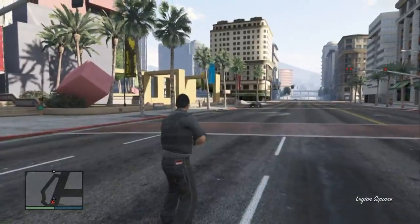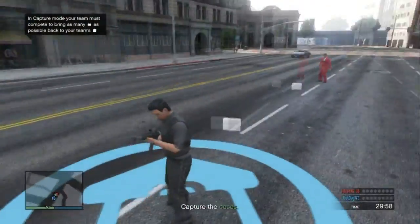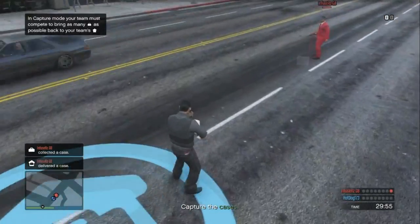You'll see that you need to turn around first, and you'll be in a little circle. All you need to do is stand on the briefcases and it'll give you loads of RP.